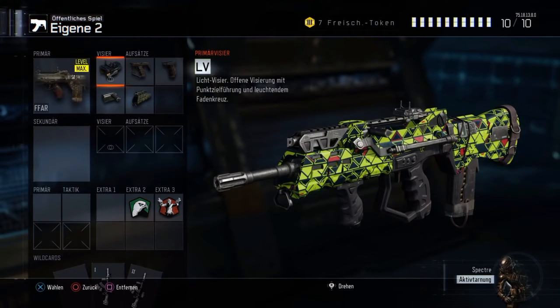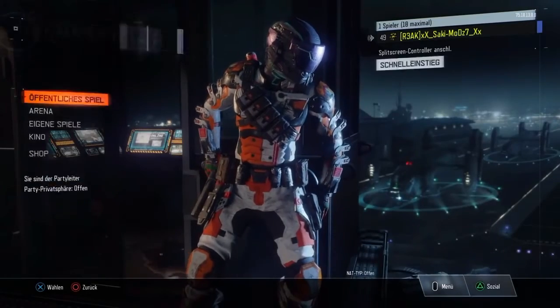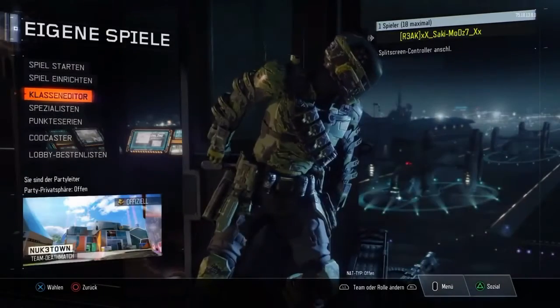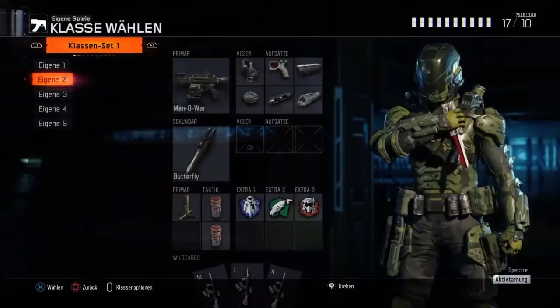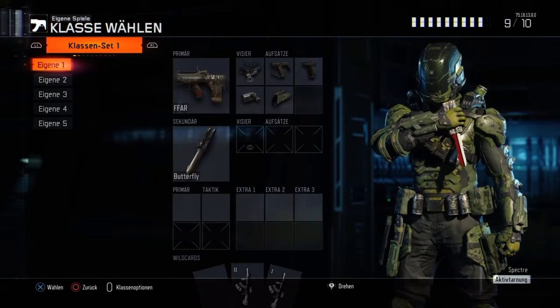So basically what you want to do is head over to your custom classes and create the custom class you want. As you can see, the FFAR was used in this case. Then you want to head over to custom games and make exactly the same class with the FFAR.